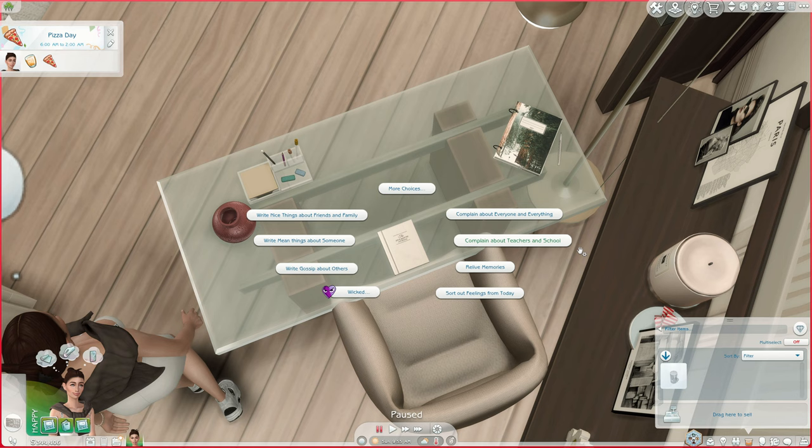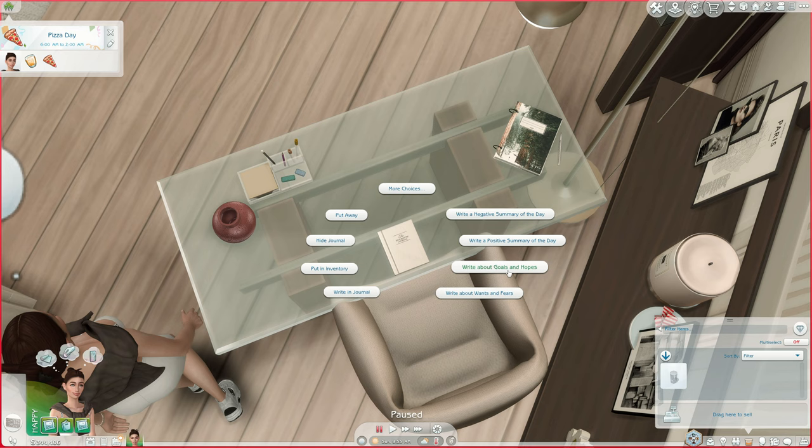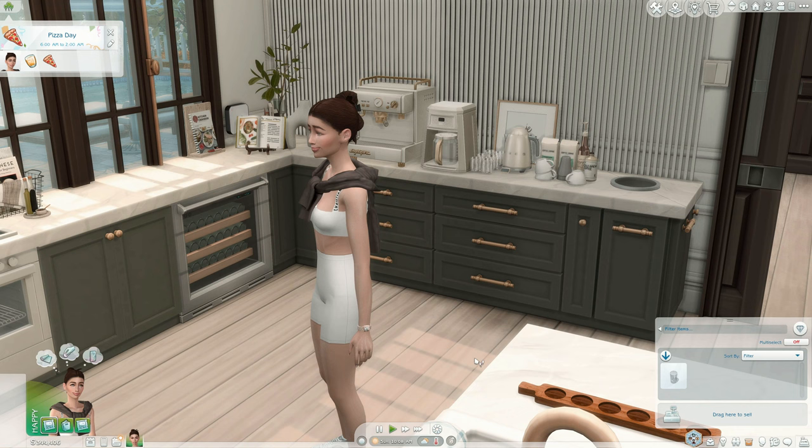You can relive memories, complain about teachers in school (great for the High School Years pack), complain about everyone and everything, hide the journal, write about wants and fears, goals and hopes, a positive or negative summary of the day. It's just a cute little addition if you want to incorporate that clean girl aesthetic and have your sim reflect on their days. You can also put it in your inventory.